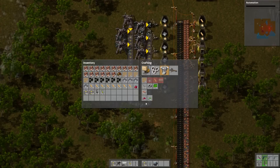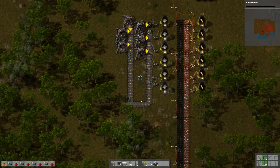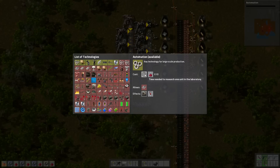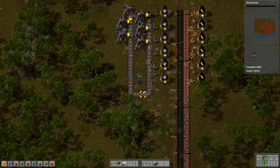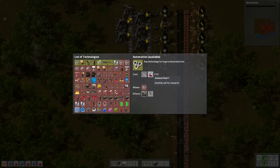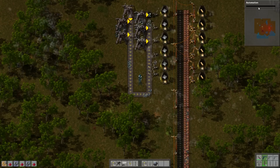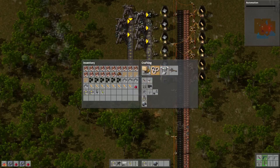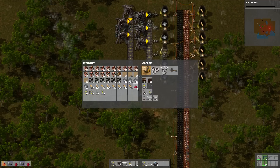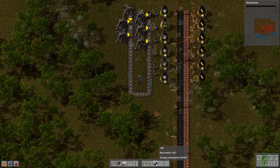So we have five science packs. We can build — let's build 10 more, five more. Perhaps it doesn't even start until you have 10 of them. Or maybe we have to build the lab. We built a few of them, didn't we? Didn't I queue up some labs? It must be down here. Yeah, labs.